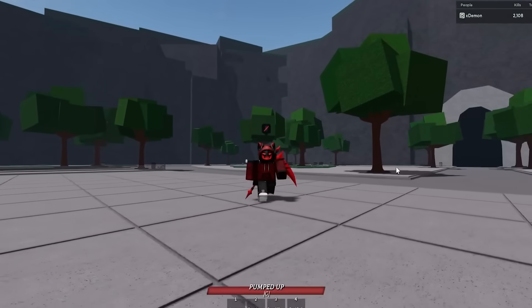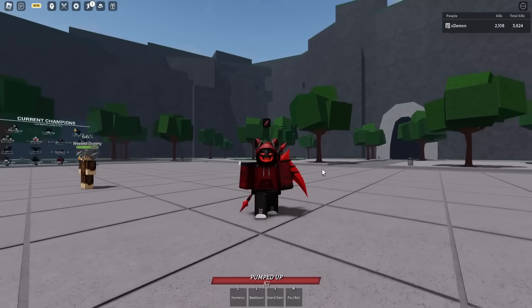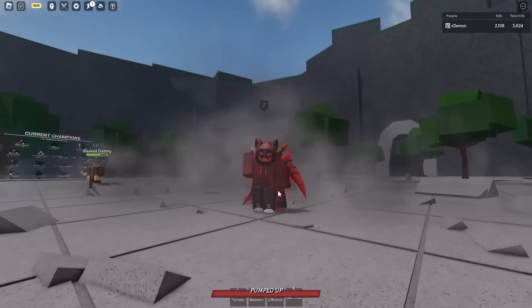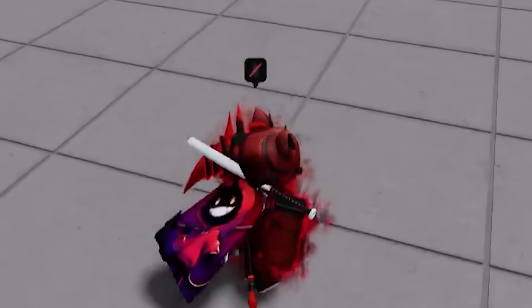Starting off with Metal Bat now being free, it all has something to do with the little pumped-up bar down here. Let me go ahead and go Ultimate real quick. And as you can now see inside of my moves, there is a brand new Ultimate move called Death Blow.